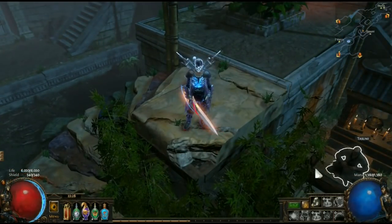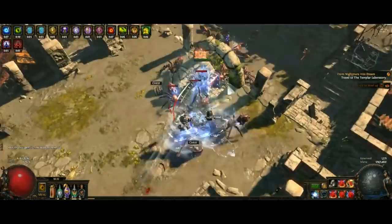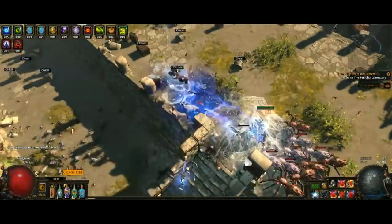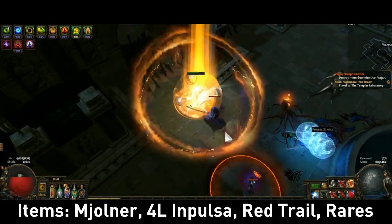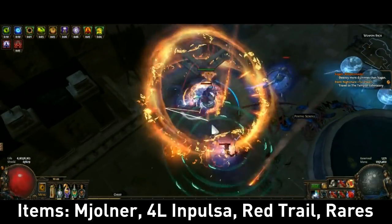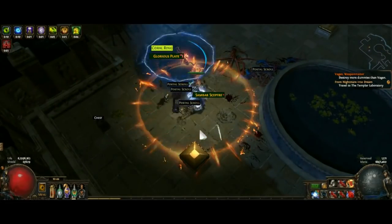Hey guys, what's up? Primavia here, and I'm back in 3.3 for the Juicy Incursion League. Welcome to the Flickering Arc. This build is a mid-budget, mid-performance Deadeye build that is fun to play, extremely flashy, and capable of taking you to T14 maps without min-maxing — T14 and not T15, which I'll explain later.